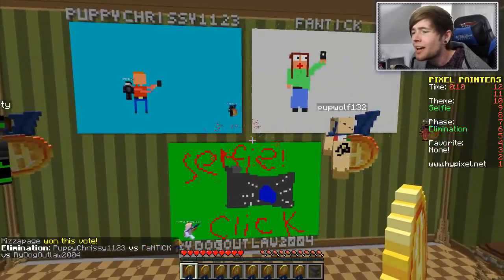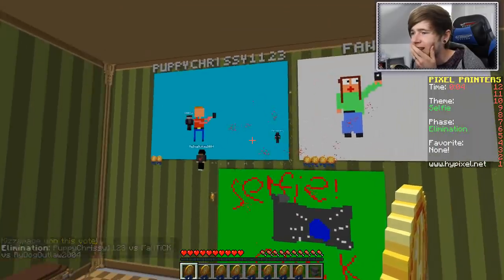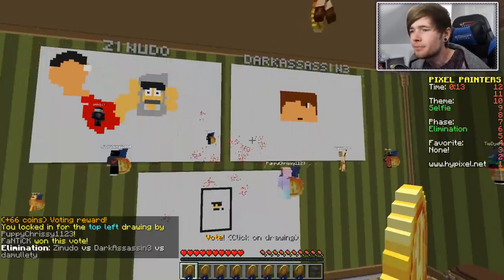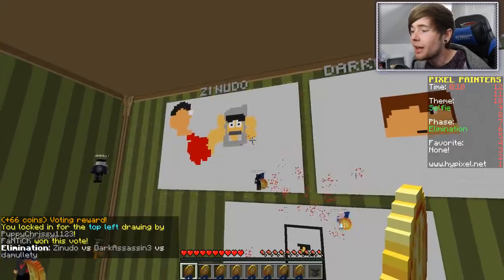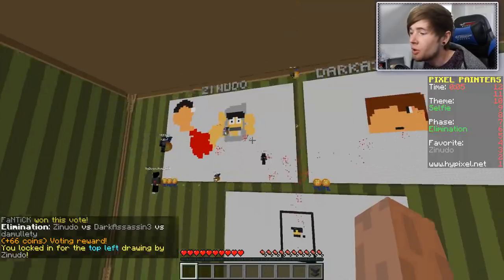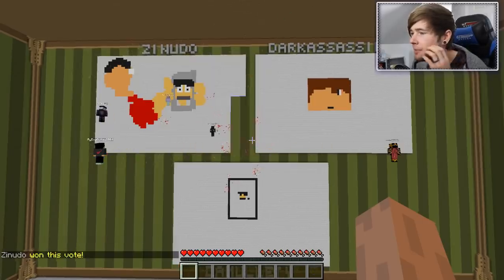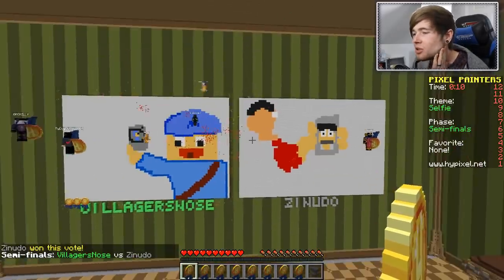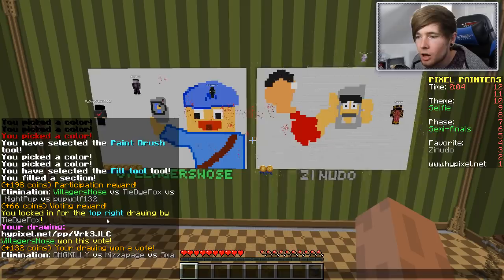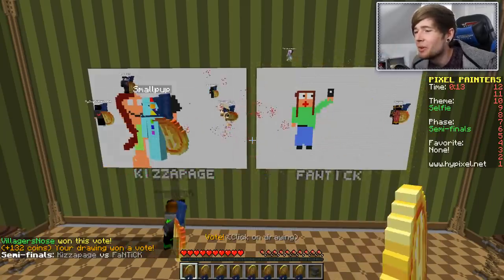What's this next one? Oh I like all of these. I like this one - I like the little 8-bit kind of style of it. It's cool. Oh jeez, what is happening up here? Oh that's pretty good actually - from the perspective of his face. Zenudo did good. Selfie's actually quite a hard one to be honest. Are we up to semi-finals now? We are. Oh it's going to be hard to choose. I'm going to choose this one just to be fair. I wonder if anyone said it's Craig. Villager's Nose is working. We're in the finals. Amazing.